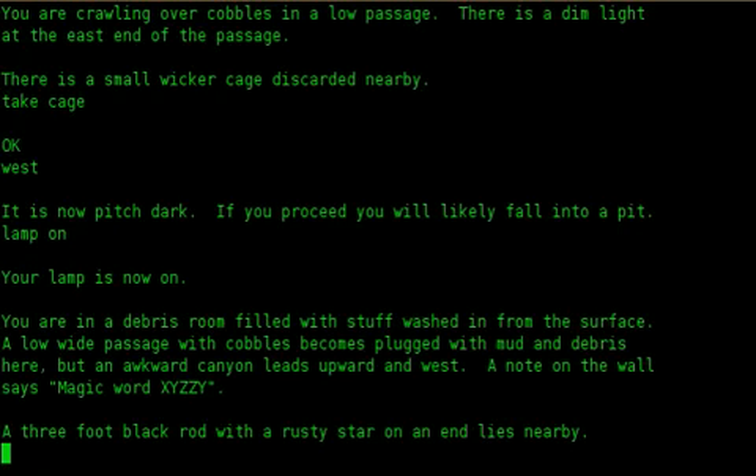You are in a debris room, filled with stuff washed in from the surface. A low white passage with cobbles becomes plugged with mud and debris here, but an awkward canyon leads upward and west. A note on the wall says magic word XYZZY. A three-foot black rod with a rusty star on an end lies nearby.